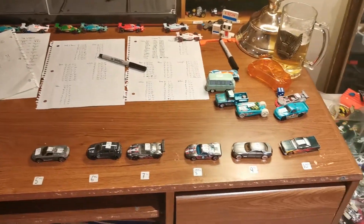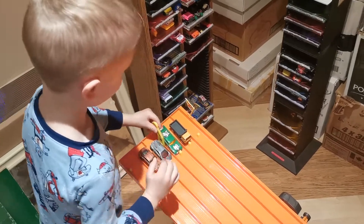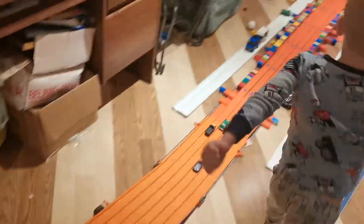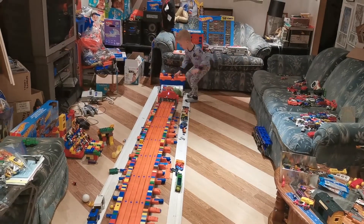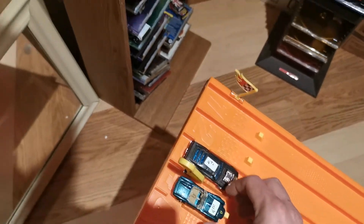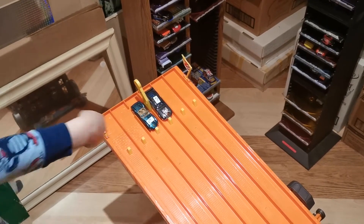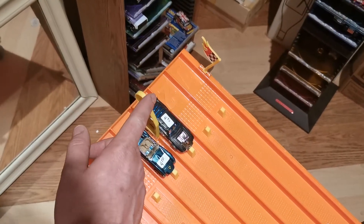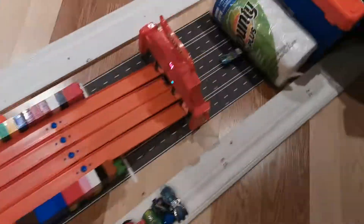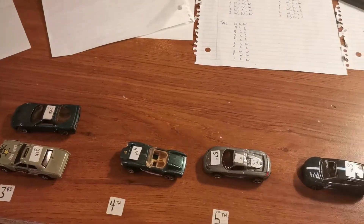Gray is up to a 5-1 lead. Okay, you put in a Camaro there — it looks like. Nice race, nice picks, Ken. My turn. We got the old school Ferrari versus the Riveted. One, two, three, go! Ferrari hangs in there for the win, picking up another point for team teal. It's five to two.